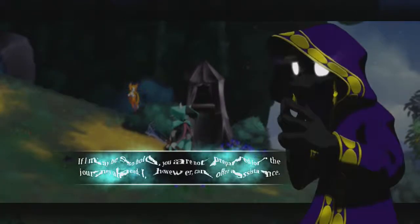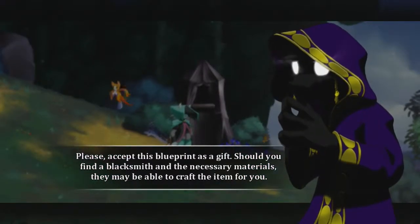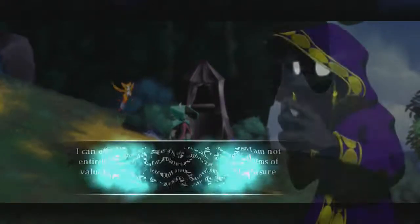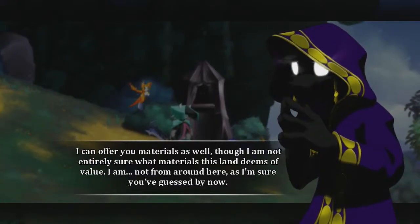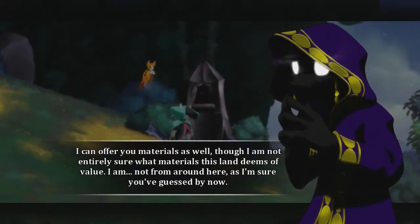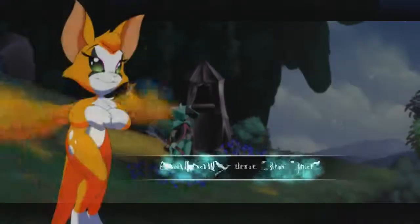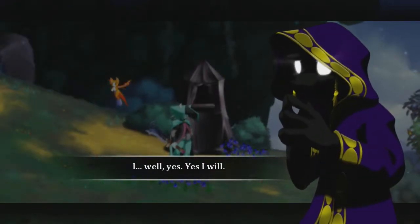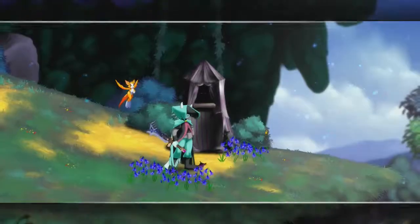If I may be so bold — you are not prepared for the journey ahead. Please accept this blueprint as a gift. Should you find a blacksmith and the necessary materials, they may be able to craft it. I can offer you materials as well, though I'm not entirely sure what materials this land deems of value — I am not from around here. Once you've sold me a new material type, I will be able to restock my store with it. He'll buy the metal at a high price. Watch your back, my friend. This dude is definitely evil.